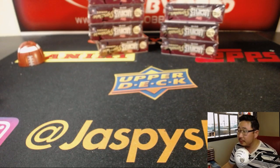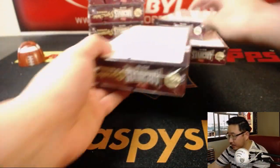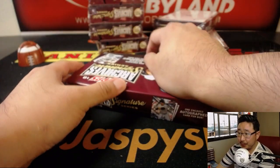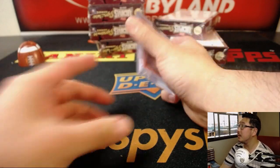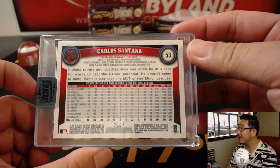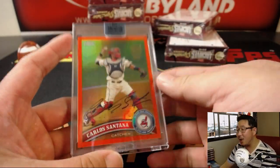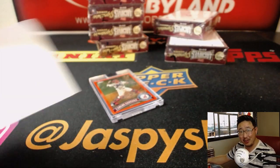Next up, Mr. Cairo with box eight. It's going to be Carlos Santana, one of one. Is this a one-of-one hot case, ladies and gentlemen? The second half is available right now on jaspishobbyland.com.